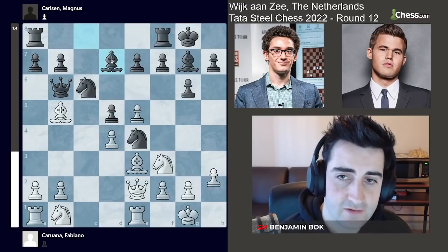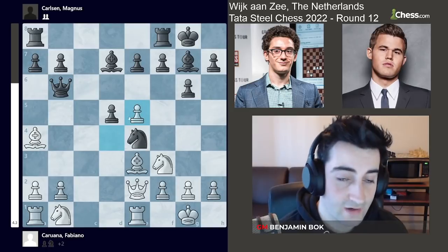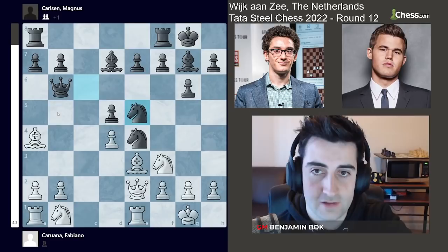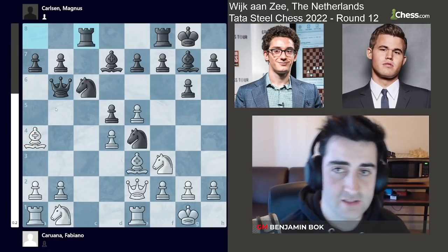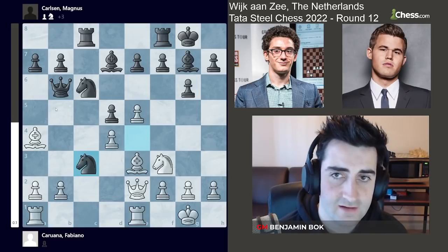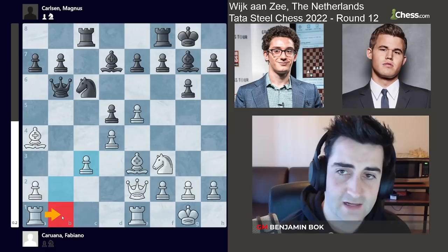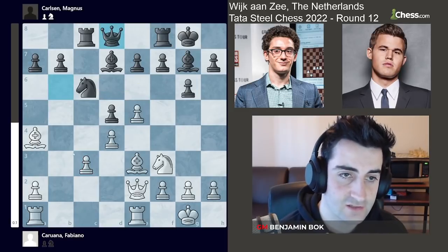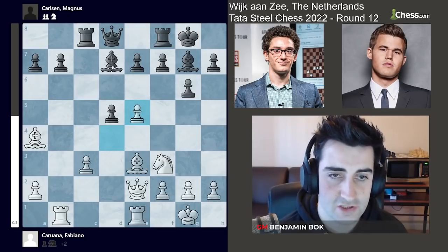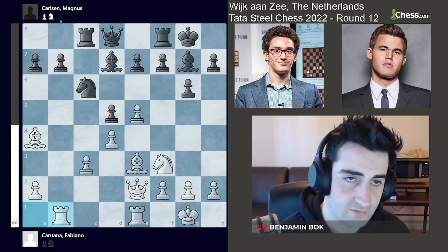That is why Fabiano played bishop a4 — now knight takes c5 doesn't work because white has pawn takes c5, hitting the queen. With the bishop on b5 black could take. Rook ac8 by Magnus, improving his position. Knight c3 by Fabiano, trading off the active knight, and Magnus takes, with white also playing rook b1. Magnus goes queen d8. Once again knight takes e5 is a threat — like if white goes knight takes c5, although after takes there's rook takes b7 and white gets active.